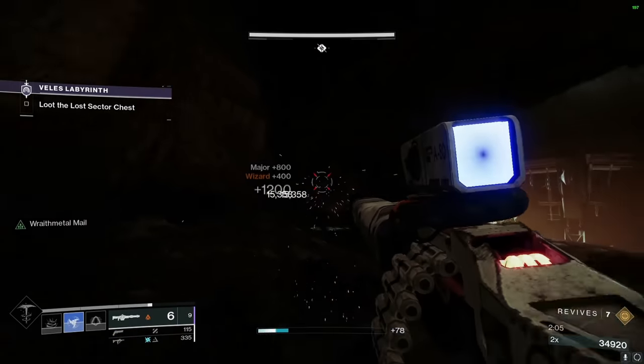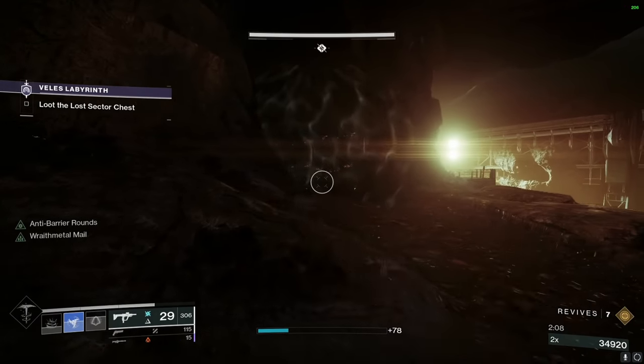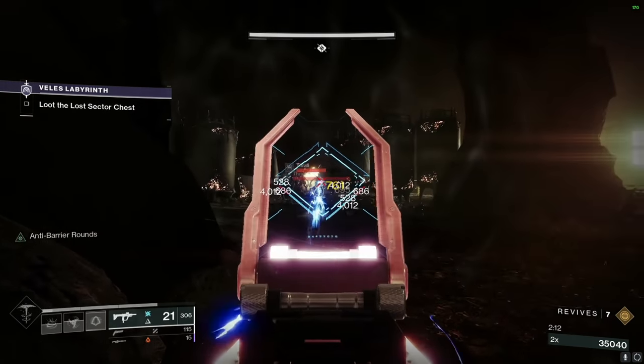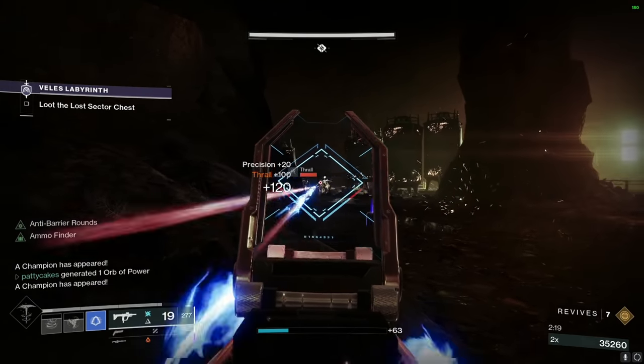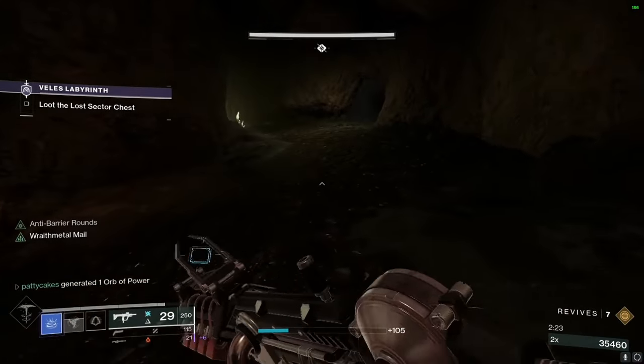Next up is the wizard. I find it worth it to just burn her down with Xenophage really quickly — she can cause some issues if you don't take care of her, and she has that solar shield so Xenophage is really nice. After that is all the adds that spawn in the boss room. Usually here I would just use my throwing knives or SMG to burn them all down; they're really not much of a threat. If you're lucky, you might make a warmind cell that you can blow them all up with at the same time.